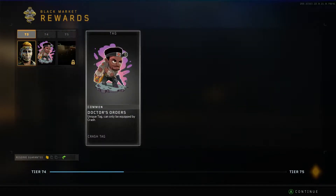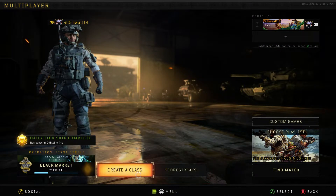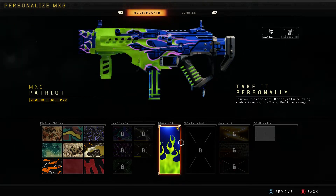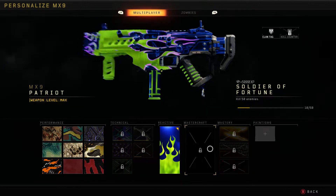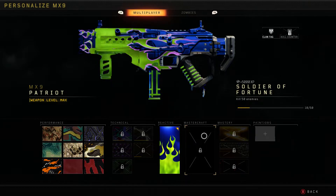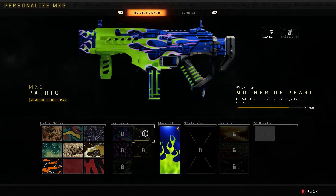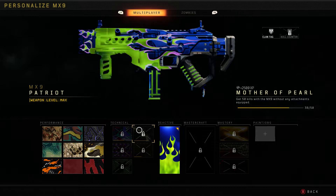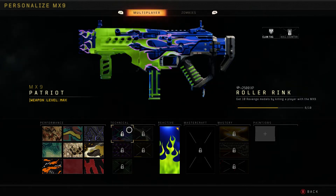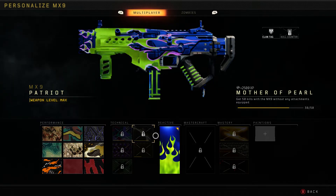Coming up a tier and almost a third. But this is what we really want to look at — the reactive camo. Pretty cool, looks like a Hot Wheels car. So 50 kills to earn the Mastercraft — that should be pretty easy. Across these couple of matches, I wound up getting 38 out of my 50 no-attachment kills, 6 revenge medals, and 2 double kills. I'll probably end the video right here, just so it's not too long.